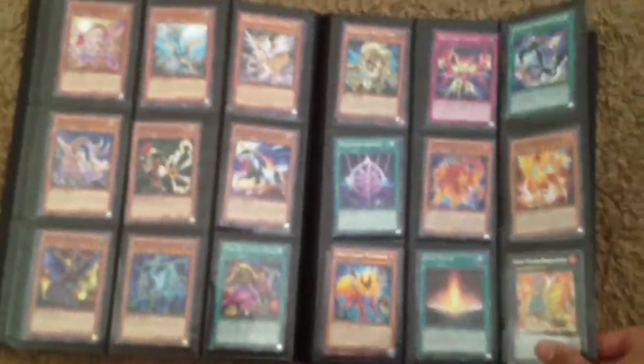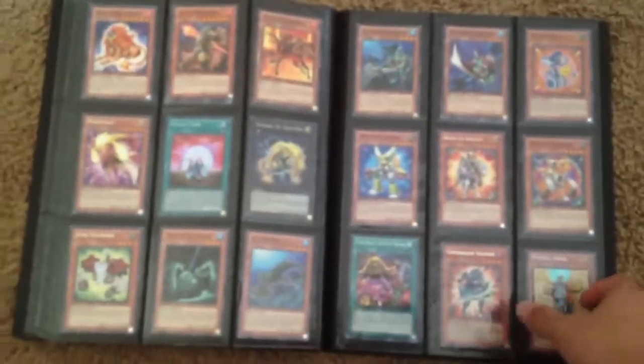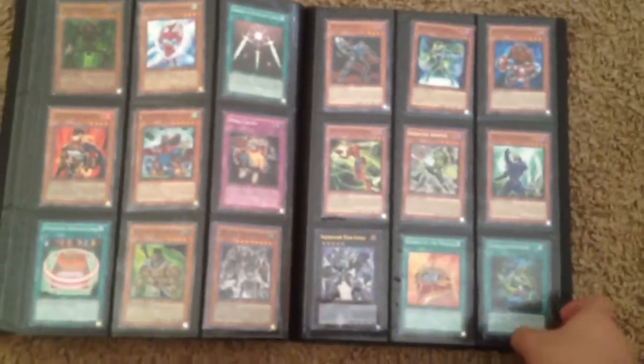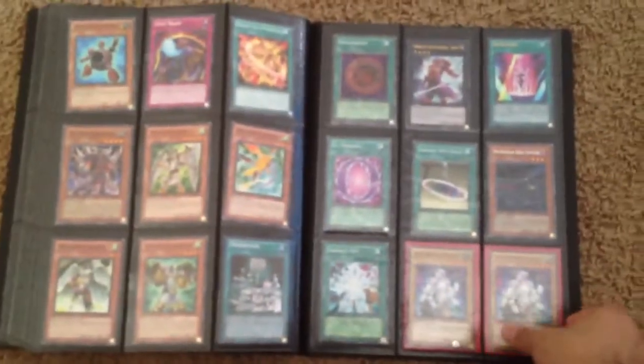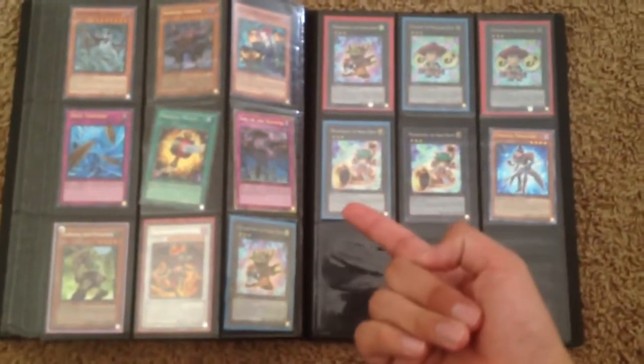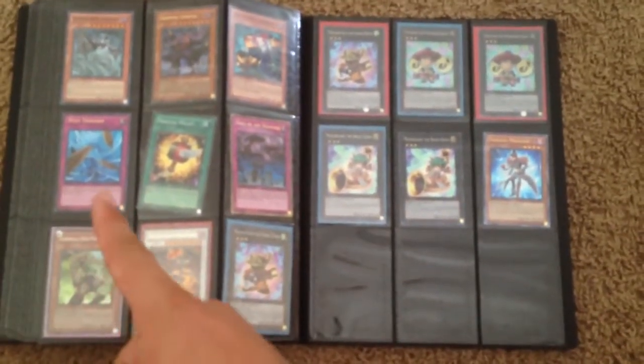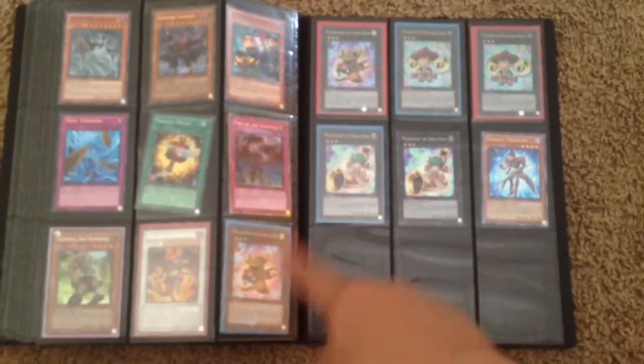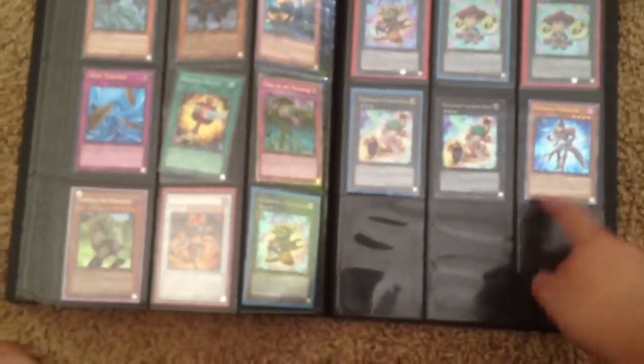I got more like erratic stuff, but the rarity on the technics I have are not all rare. Gold Call of the Haunted, Ultra Dust Tornado, Secret Woodsman, a rare, and then of course Double Supers and all that, and Ulti Magician.